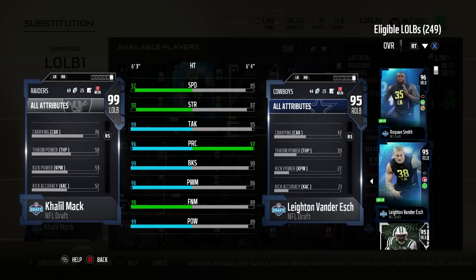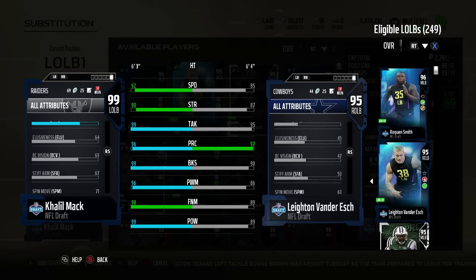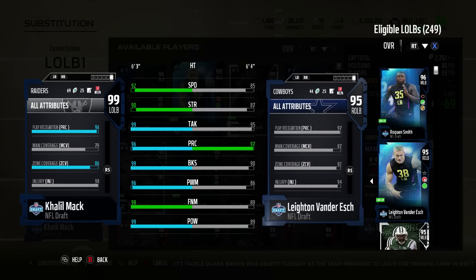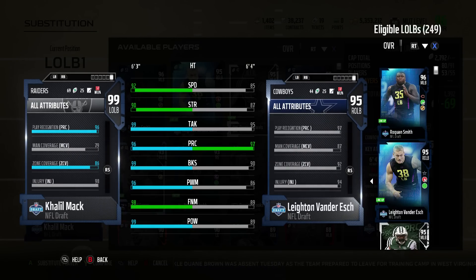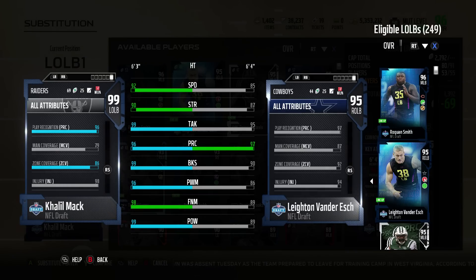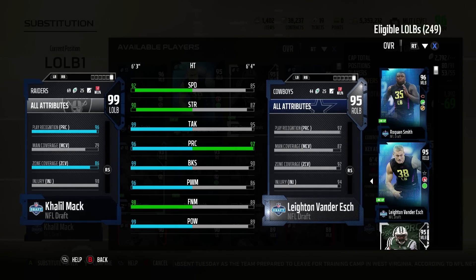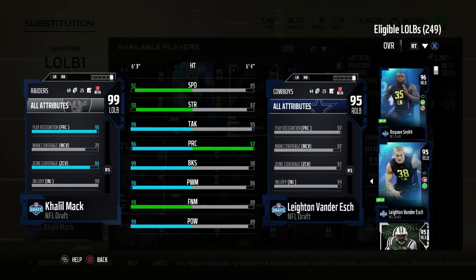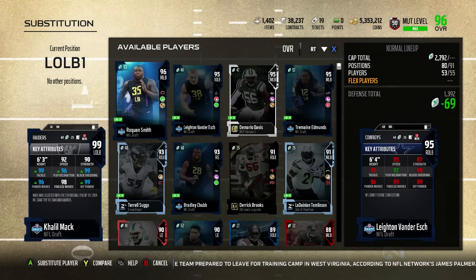Take a look at that zone coverage — 86 zone, not the greatest. But Leighton over there has 92. Leighton's a good drop. Outside linebacker — the problem is he's too slow to really take advantage of his great zone coverage. 85 speed is borderline slow right now.